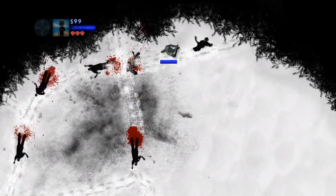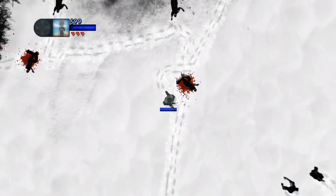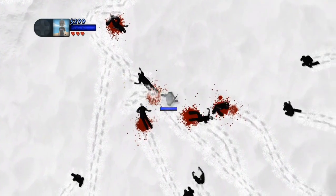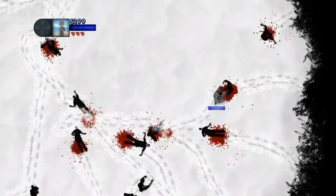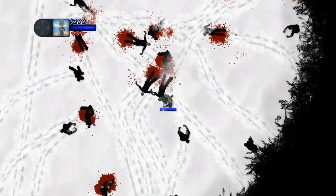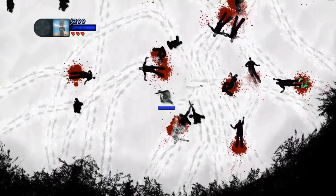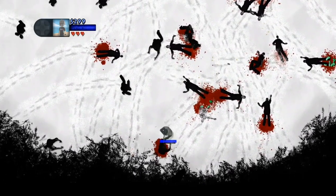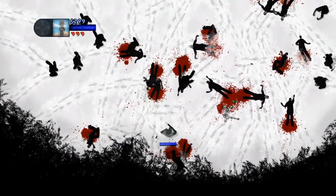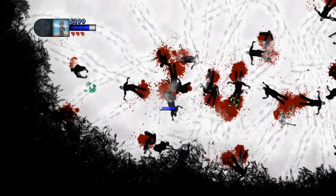The storyline of the campaign mode is set up like a comic book strip, which I think is pretty cool. Like almost every other zombie game, you are a member of an elite response team, and you are sent out to a snowy forest area because there was an incident at a pharmaceutical company's manufacturing plant, and of course you are there to cover it up and destroy multiple zombies. Campaign mode throws at you multiple large waves of zombies as you are trying to escape.